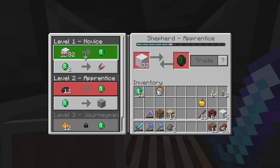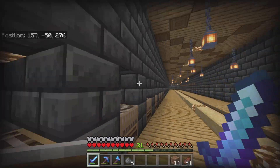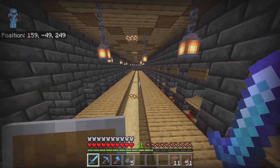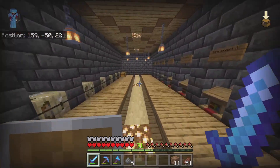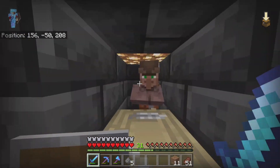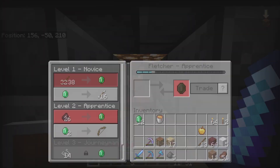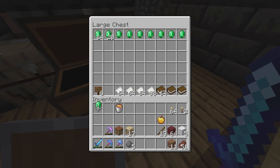Some villagers are raising their prices, which isn't great. I'm probably not going to trade with those for a while until they lower — like 32 to 57 or 32 to 58 doesn't make sense. But some are still at 38, which isn't that bad, so I can do that. I think this is a victory!